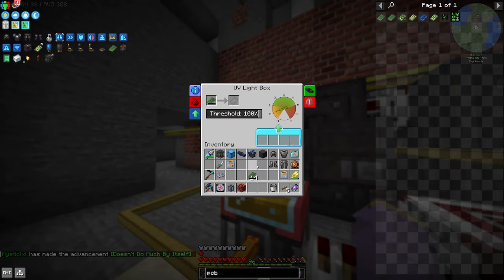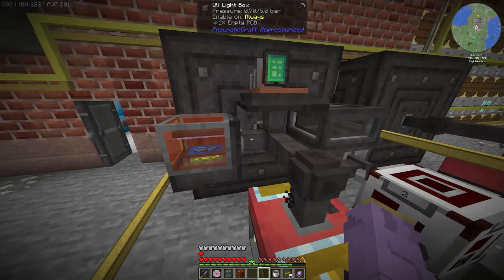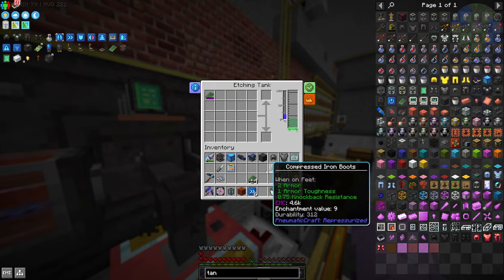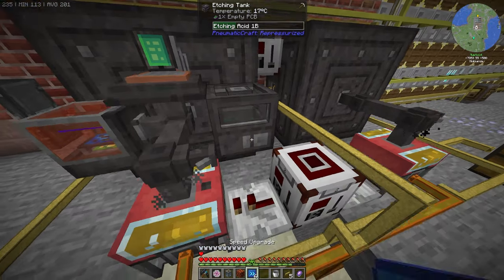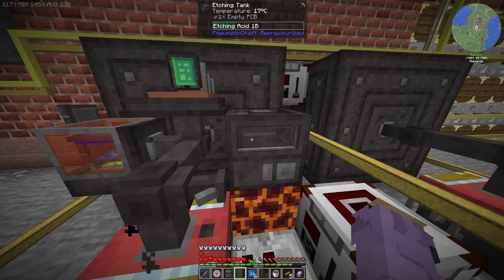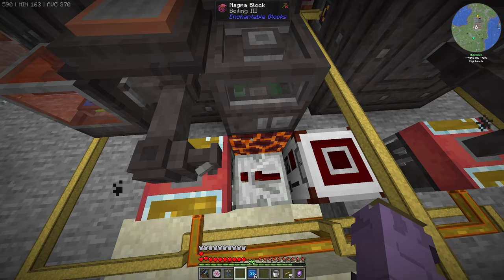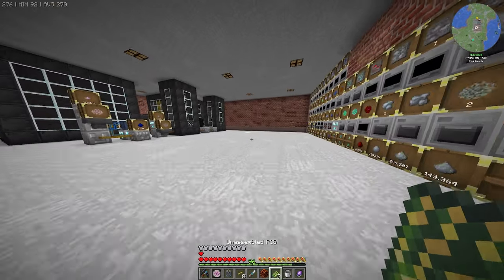The UV box is slowly climbing to pressure. I am using most of the pressure for the chamber. Then we etch them — it's only at 17 degrees so it'll take a while. I tried placing a boiling block below to raise the temperature but it doesn't seem to help, which is interesting. Good to know. With these etched PCBs we can craft our first assembled PCBs.